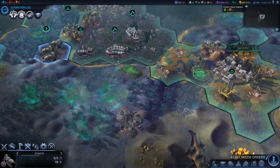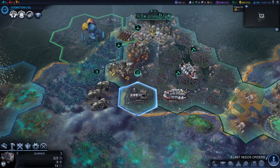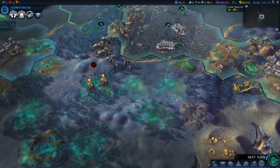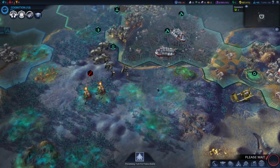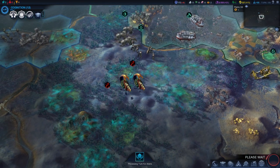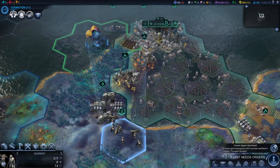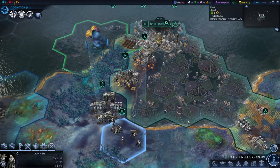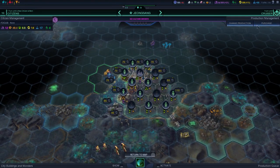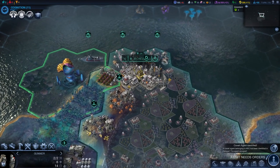A unit needs orders — the armor. I'm just going to have you fortify there. We've got a gunner — hello aliens! We found some aliens there, and they're going to attack next turn, but we'll take them out. I should get a miasmic repulsor to clear out this area and then send my troops down south. A covert agent belonging to the ARC has been identified in Deng Yi — the agent escaped. I'm glad I put our agent in Deng Yi. They were trying to do sneaky things, but I scared them off. The miasmic repulsor costs 340 energy and I'm just too short, so next turn I can buy one.